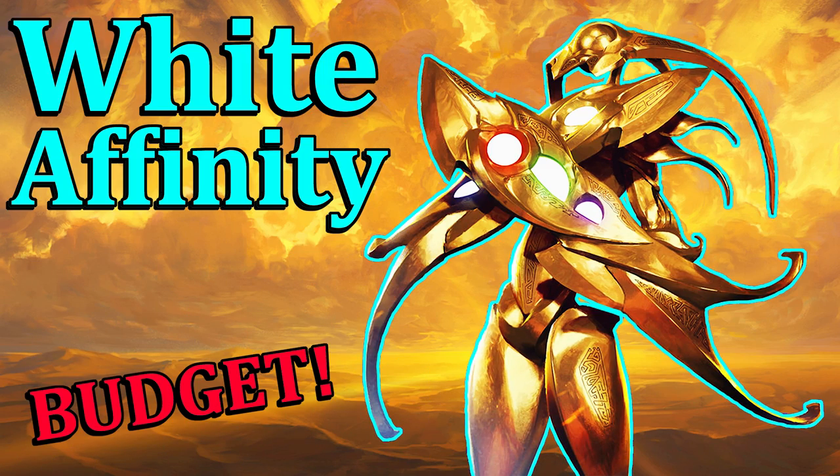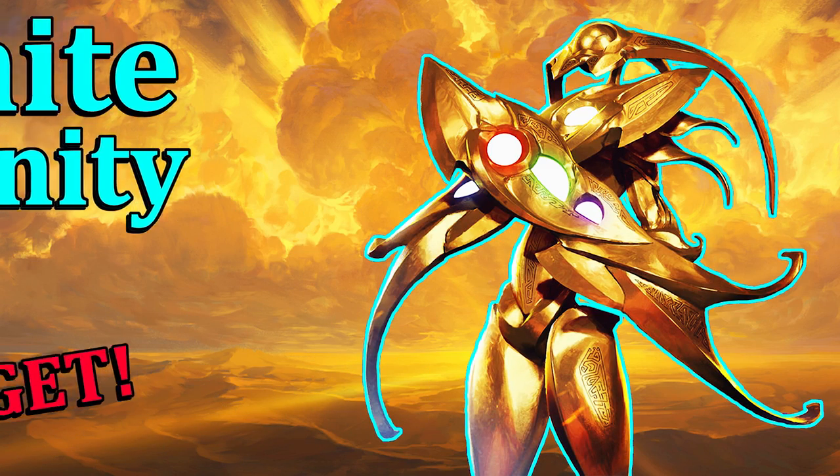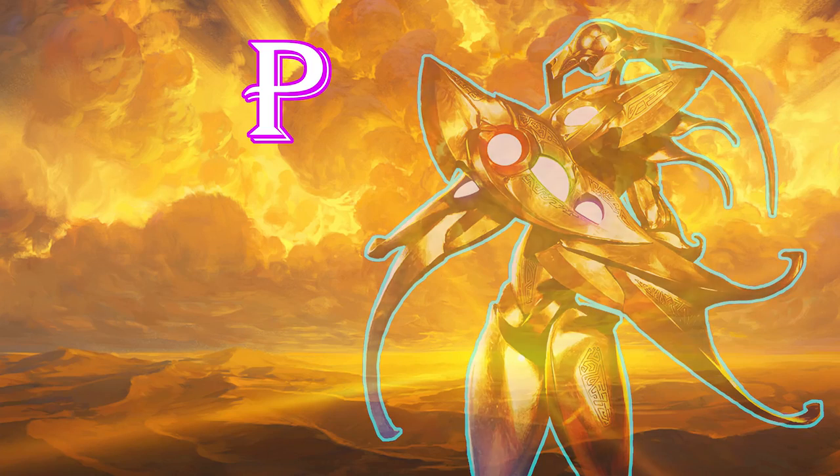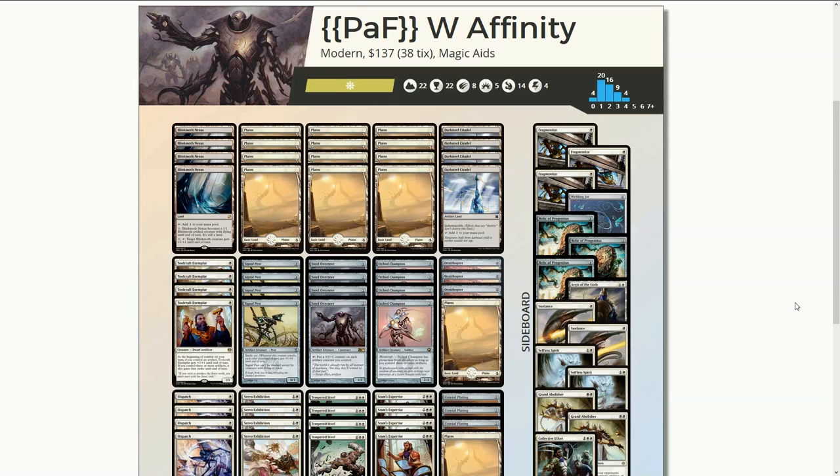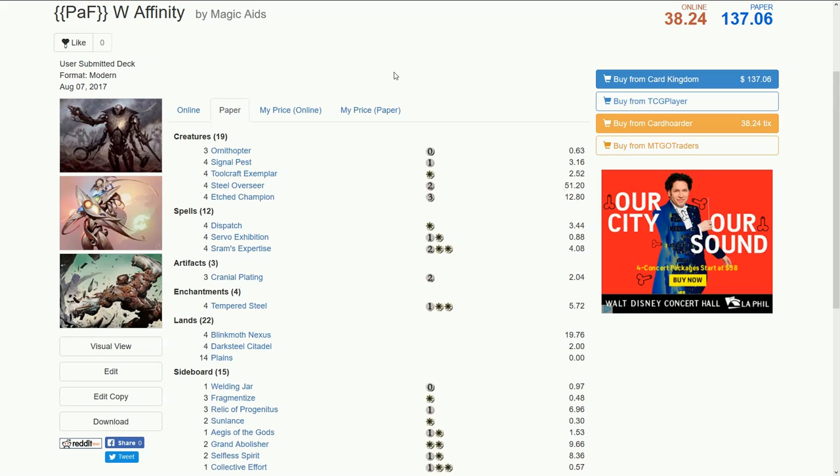We all love to build new and creative modern decks, but most people don't want to sell their left nut to pay for a new deck. So today we're starting a new series called the PAF series because I care about your left nut. Today we're looking at a deck called Mono White Affinity or Tempered Steel Affinity — call it whatever you want to call it. It's pretty gangster, and the best part is the deck's quite affordable at $137 for my version.